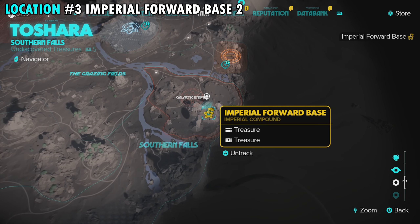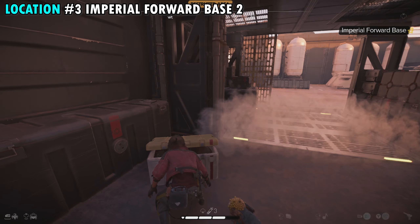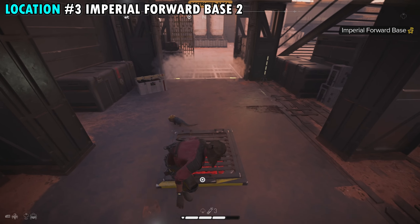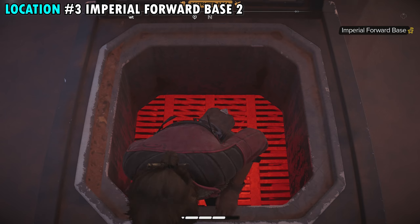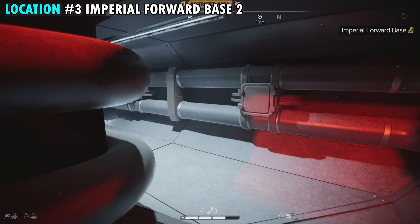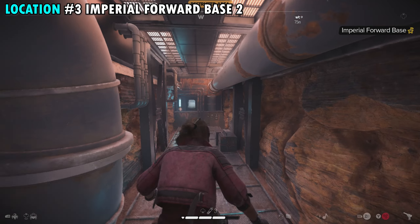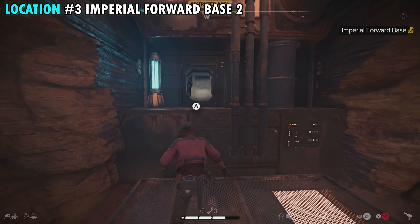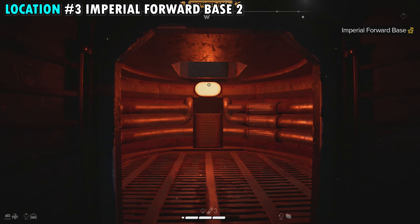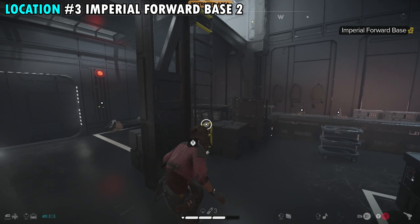Our next treasure is also found here in the Imperial Ford Base, and we're actually going to start from where we just grabbed our last treasure right in the middle. Standing at the last container, essentially what we're going to do is make our way all the way back to where we came from — open up that vent we originally climbed up, work our way back down through the vent system, go all the way back to the first spot where we jumped into the base, climb up the vent system, and once we're up top, climb the ladder that's just around the corner.